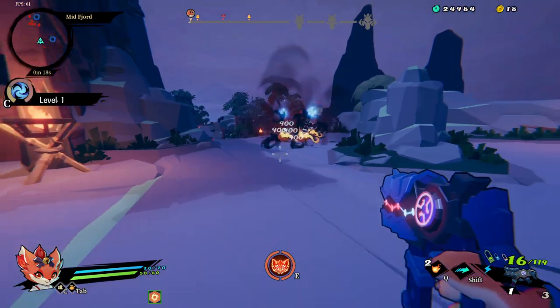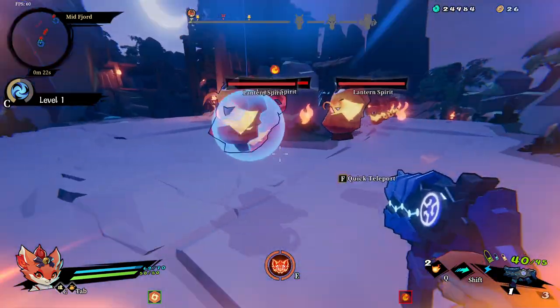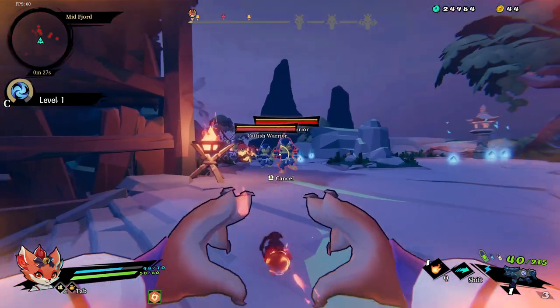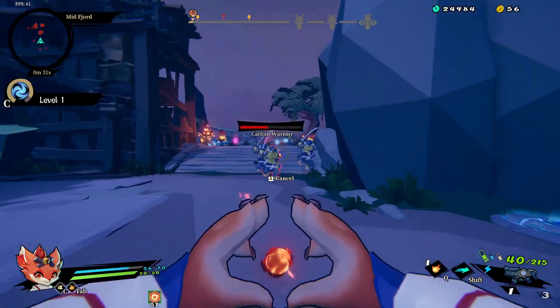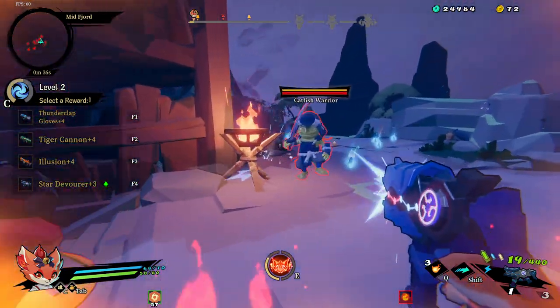The starting weapon doesn't matter, though you do want to kill things as quickly as you can. The Q key will do some stuff and the fireball works a little, but in five levels the fireball will just be useless.